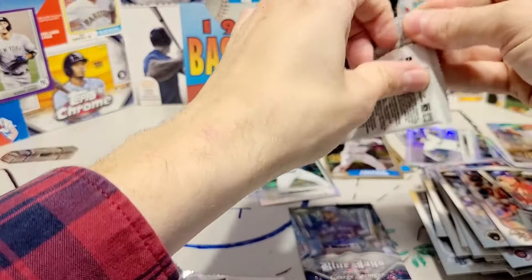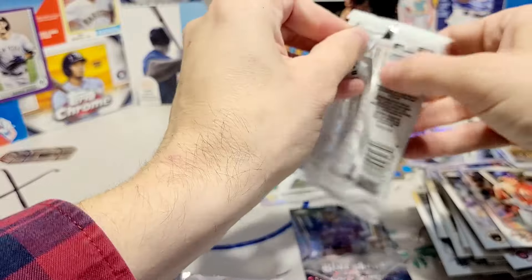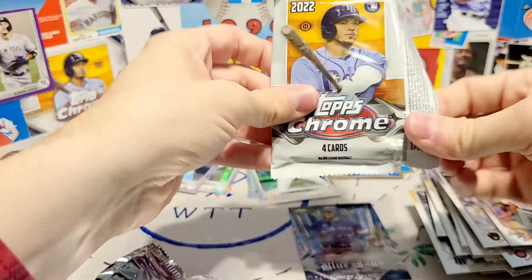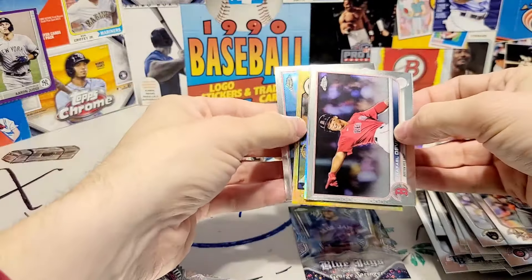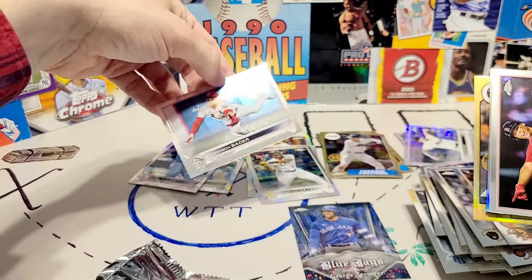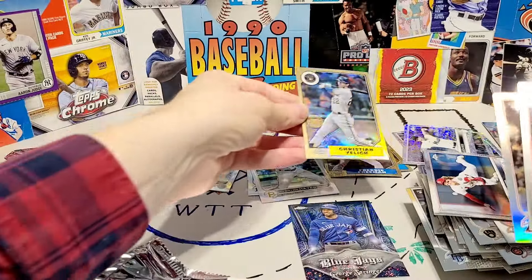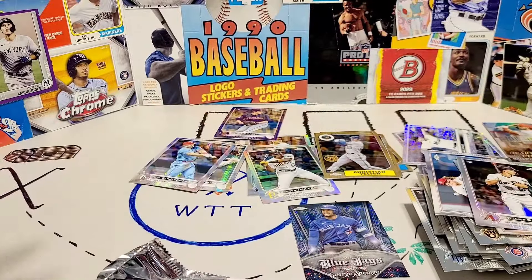Last pack. Are we going to get it? Are we going to get that last pack mojo? Are we going to get that short print rookie? The answer is almost certainly not, because of course it's the nature of short prints. And we didn't. We got Bay Bay. Harrison Bader's nothing to sneeze at — I like the guy. Christian Yelich, Raffi Devers, and Stuart Fairchild.